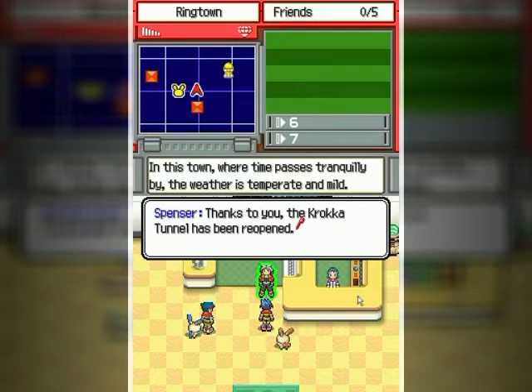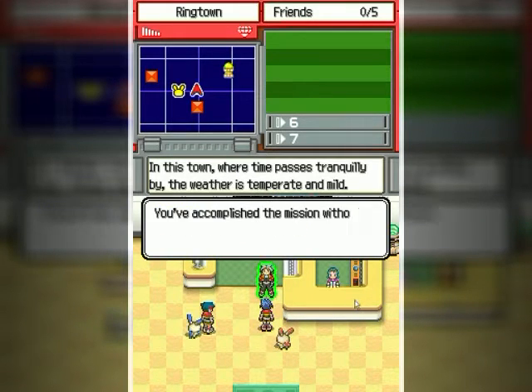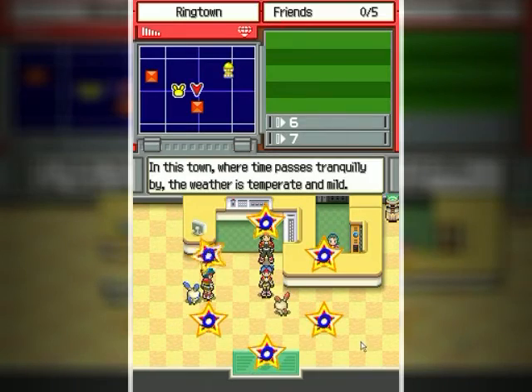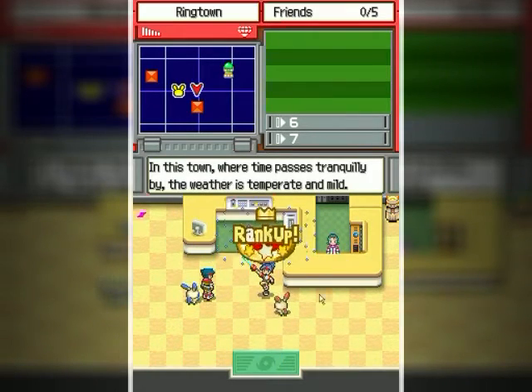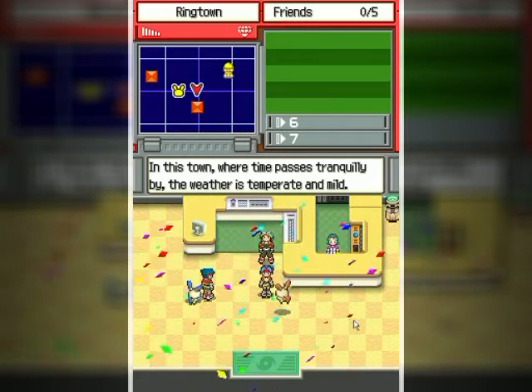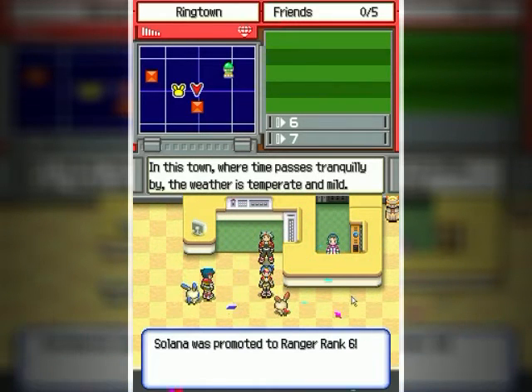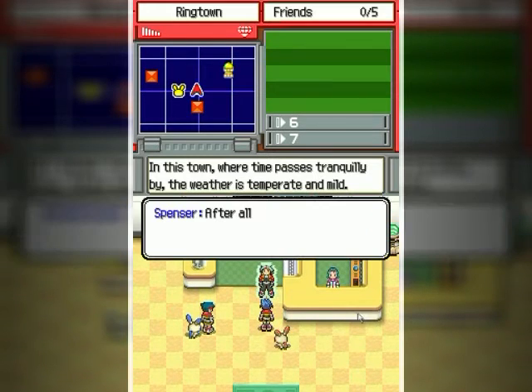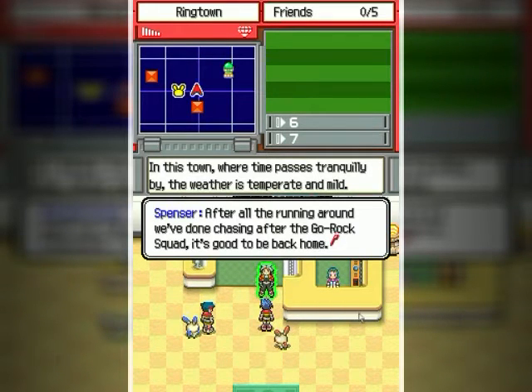We are back in the spring. I figured a rank up would come because of the Go Rock Squad interfering. Man, Aria has been missing a lot — she calls herself among the top rangers. Flying Poke Assists are my command. I kind of sung that poorly, but whatever.